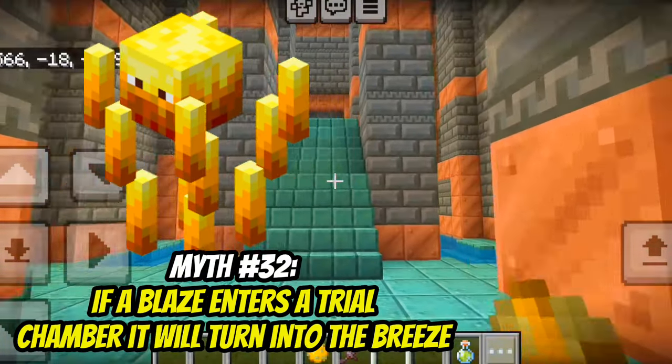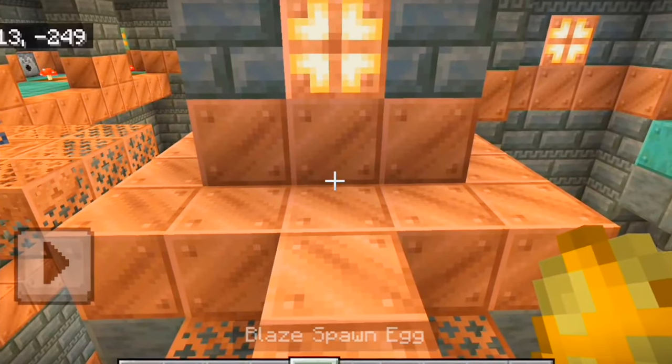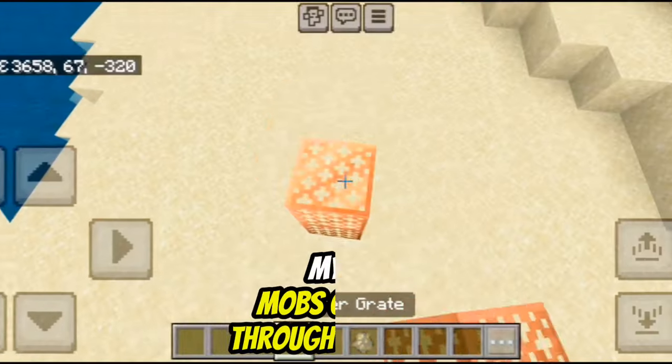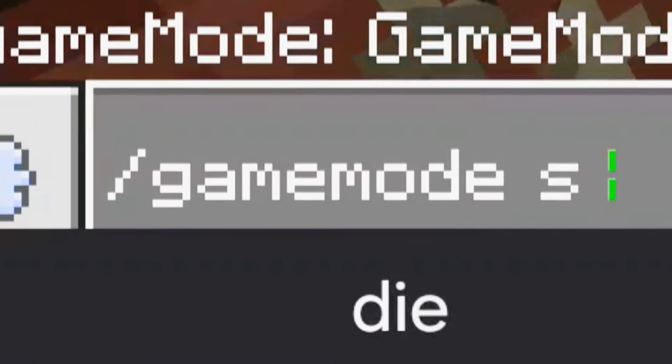If you bring a blaze to a trial chamber, it will turn into a breeze. That's false. Mobs can't see you through copper grates. That's true — I guess I'm in jail now.